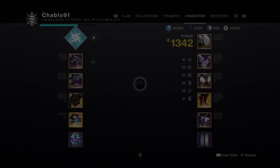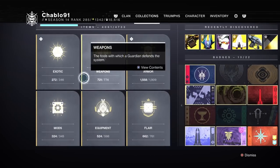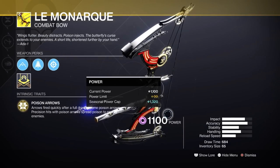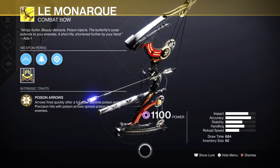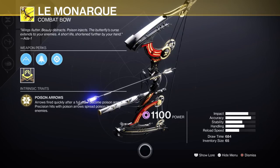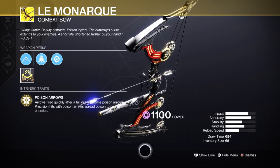And lastly the bow — I don't have it on me, it's on a different character. This is going to be the best bow you're going to have next season, better than Tekku's. Because the poison arrow damage counts as Overload Rounds to the champion — you can continue to overload the champion. It will be the best bow in the game for that.